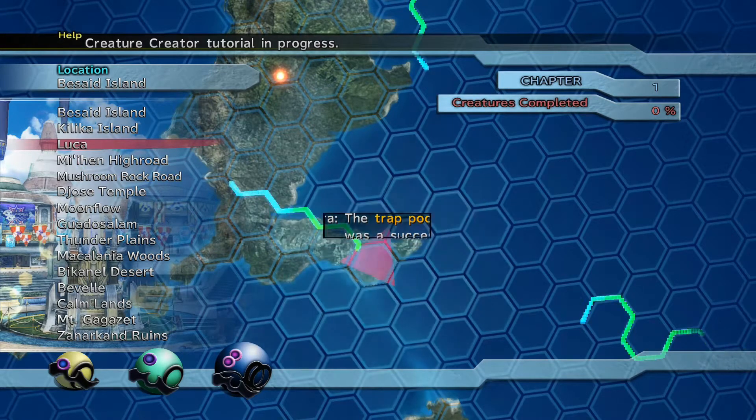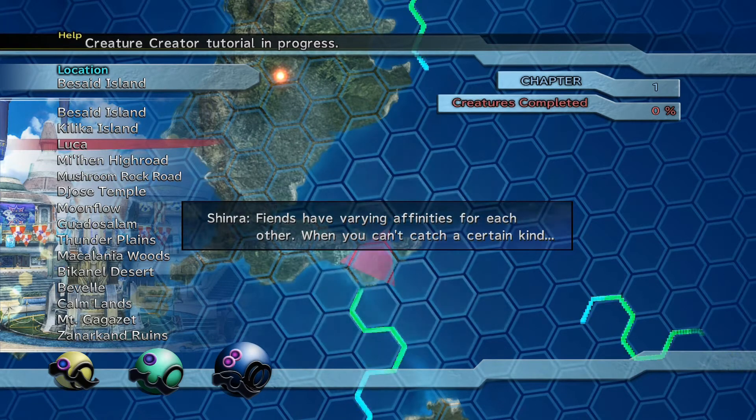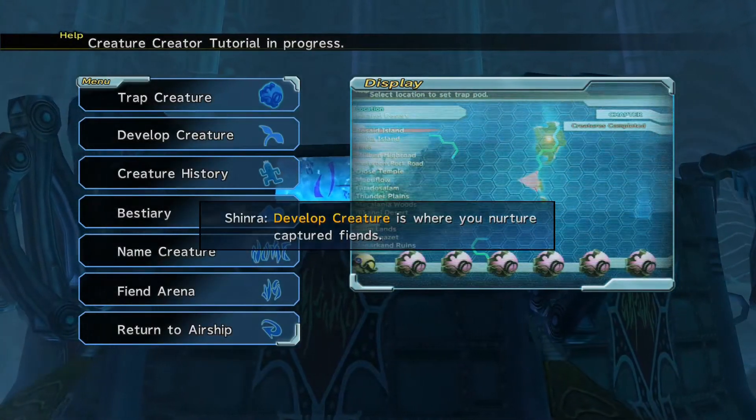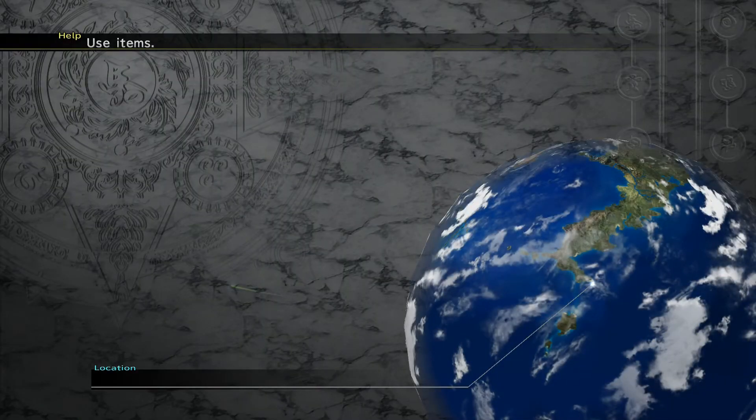The trap pod test was a success. Fiends have varying affinities for each other — you can't catch certain ones. Try releasing a fiend you've already caught. So if I have a Brother, I can't catch a Sister. Now we develop it — give it items, accessories. This is becoming complicated.